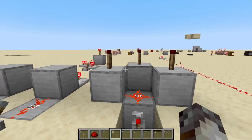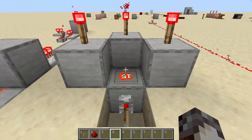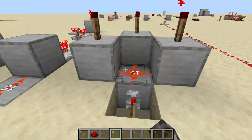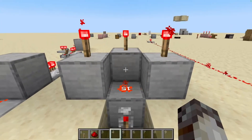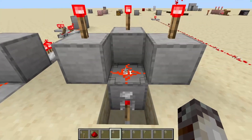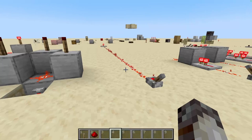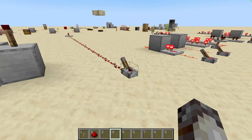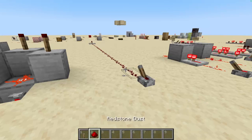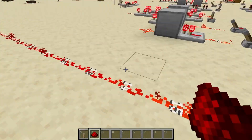Back to redstone dust. Redstone dust can also be right-clicked into a dot. This significantly changes its behavior because it goes from powering adjacent blocks to just not doing that. So if you ever need the block under it to be powered but not adjacent blocks, use the dot. One last characteristic is dust instantly carries redstone signals for up to 15 blocks. This power distance is known as the signal strength — the higher the signal strength, the longer the redstone dust will carry the signal.